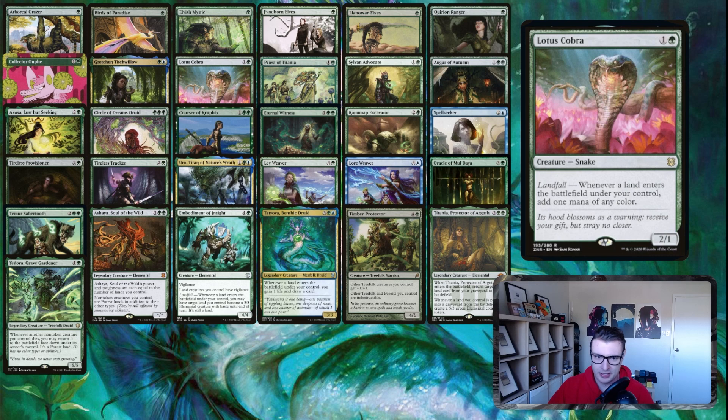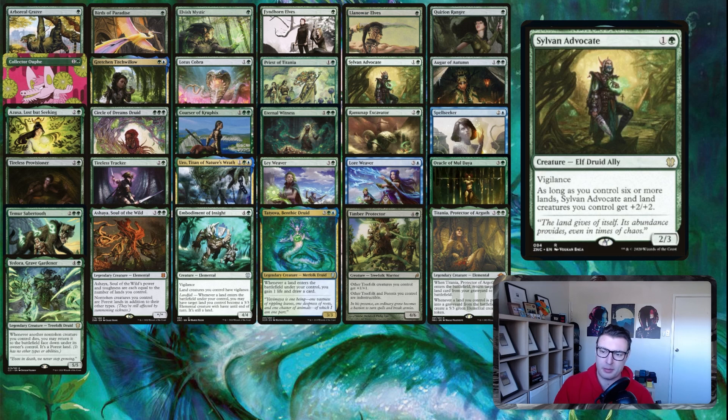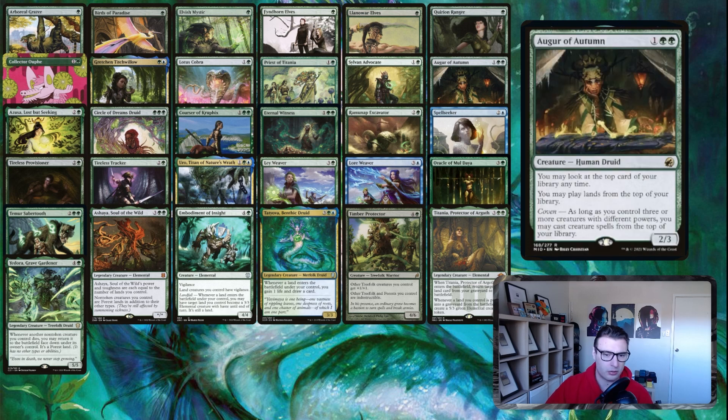Priest of Titania works with the elf ball. Sylvan Advocate is probably the first card you don't see in every green deck — it's a two-drop 2/3 vigilance elf druid ally. As long as you control six or more lands, Sylvan Advocate and land creatures you control get +2/+2. So you can see where we're going: Sylvan Advocate pumps our land creatures, we're turning things into land creatures with Tatyova, and things kick off from there.